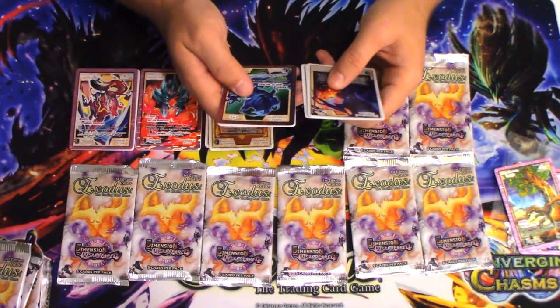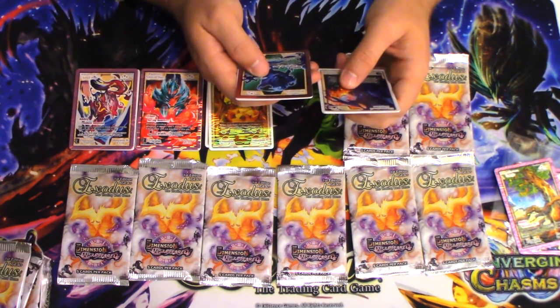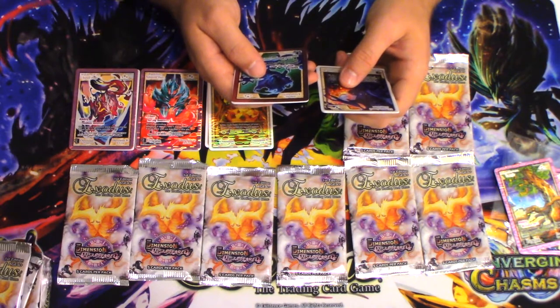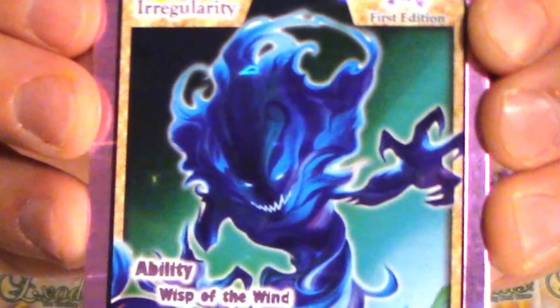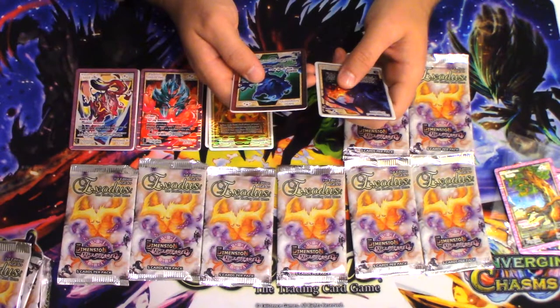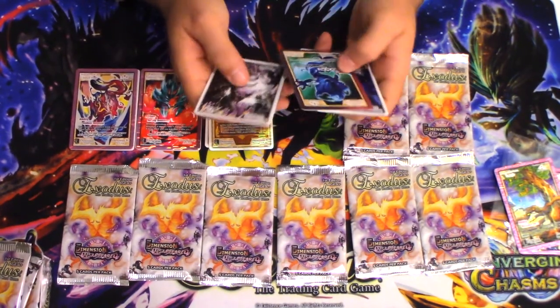Pack four! We got a chrono monster — called Silence Irregularity. And Wisp of the Wind: whenever this creature goes to the graveyard, add one energy beneath your main deck or to the creature in play. Ignore all life points required, excluding cost, for your card effect and debility. I'm sure there's something to that effect.